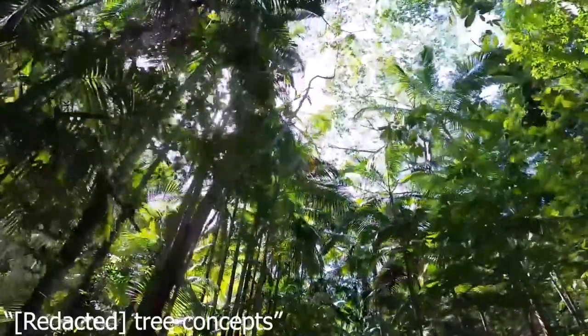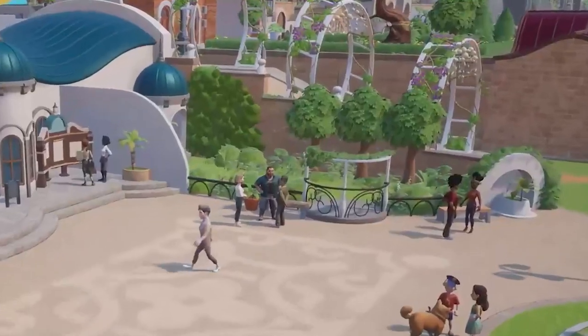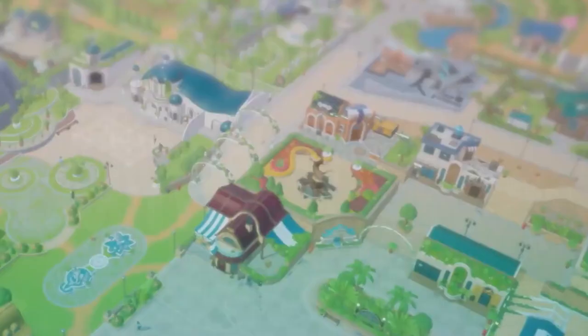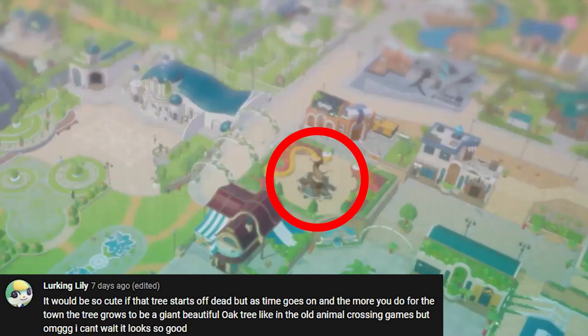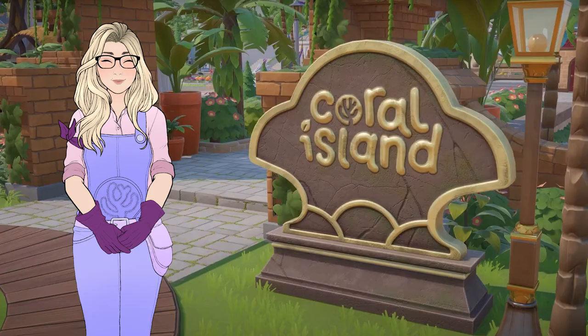They've also been working on redacted tree concepts. I'm thinking this has to do with the mysterious looking tree that we saw in the latest trailer, behind Sam's general store. In my trailer breakdown video, one of you mentioned that the tree we saw could have a sacred boundary marker on it to denote that this tree has a spirit inside. Another one of you suggested that perhaps the tree starts off dead, and as you restore and revitalize the island, it comes back to life. Either way, I'm now more convinced that this tree has something going on with it that's more than what meets the eye, and I'm totally here for it.